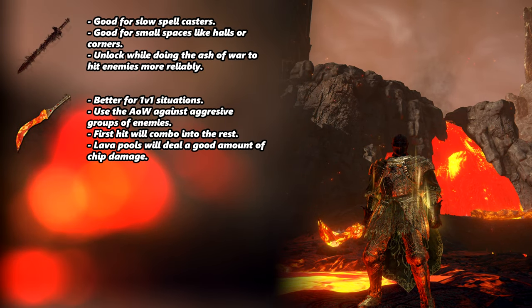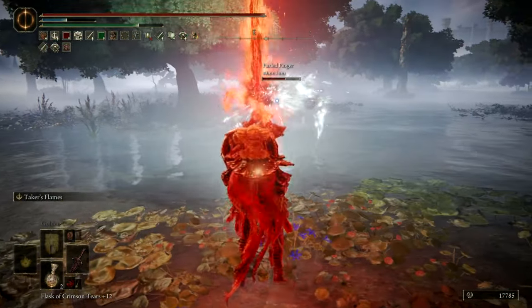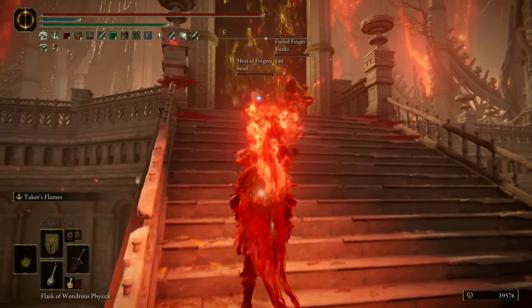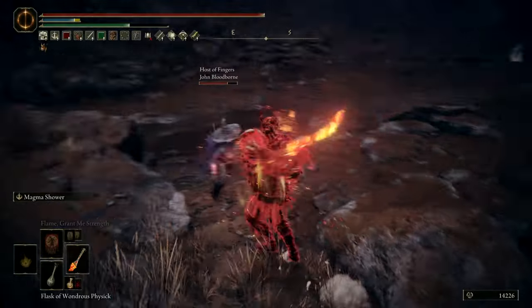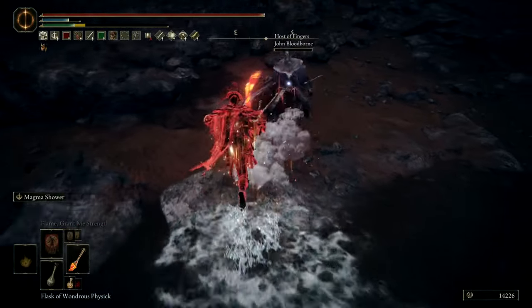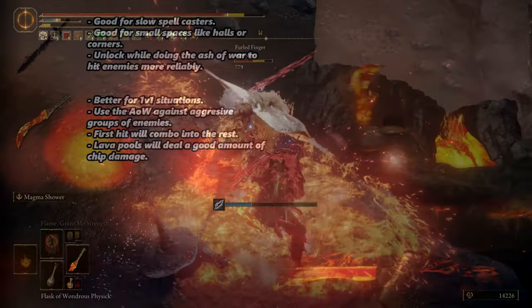For weapons, we will use the Blasphemous Blade and the Magma Blade. The Blasphemous Blade will be useful against long-ranged opponents and when fighting in small spaces or holes, while the Magma Blade is better for 1v1 situations and to defend yourself against groups of enemies, since its ash of war comes out really quickly, catching many people by surprise. Also, if the first hit lands, the rest of the ash of war will combo as well.